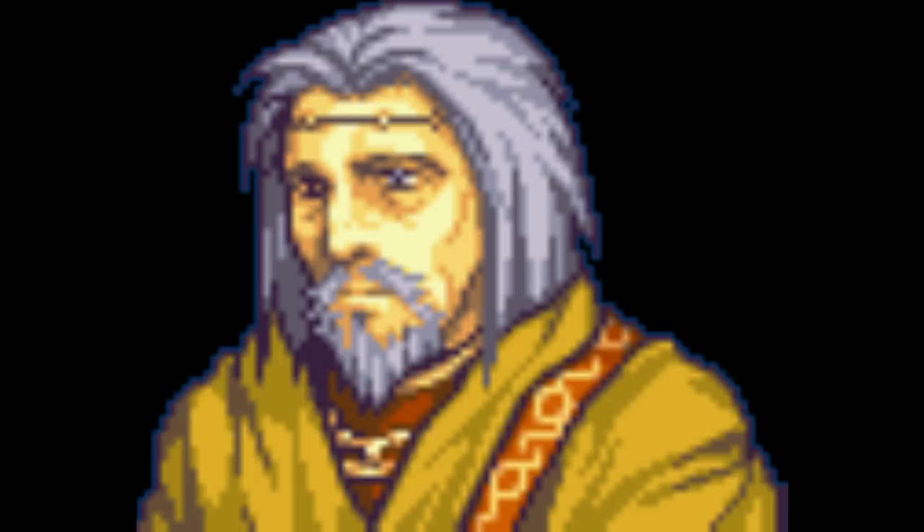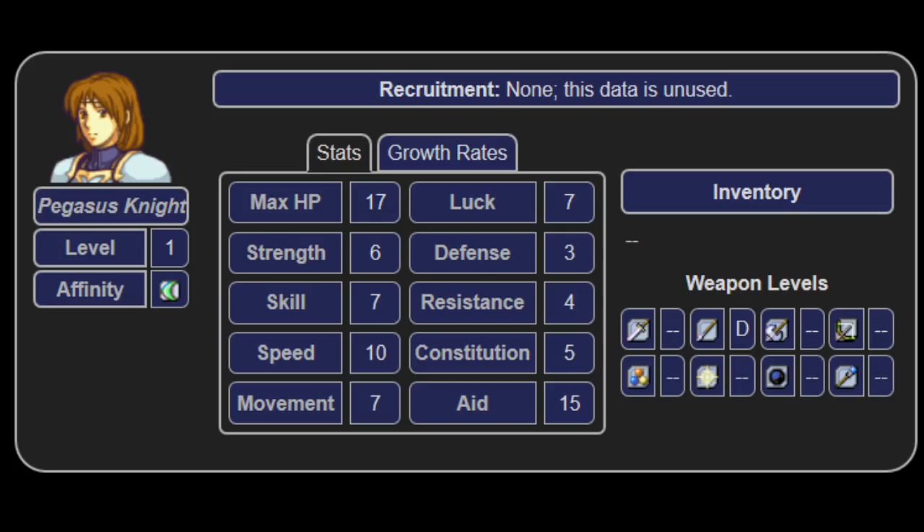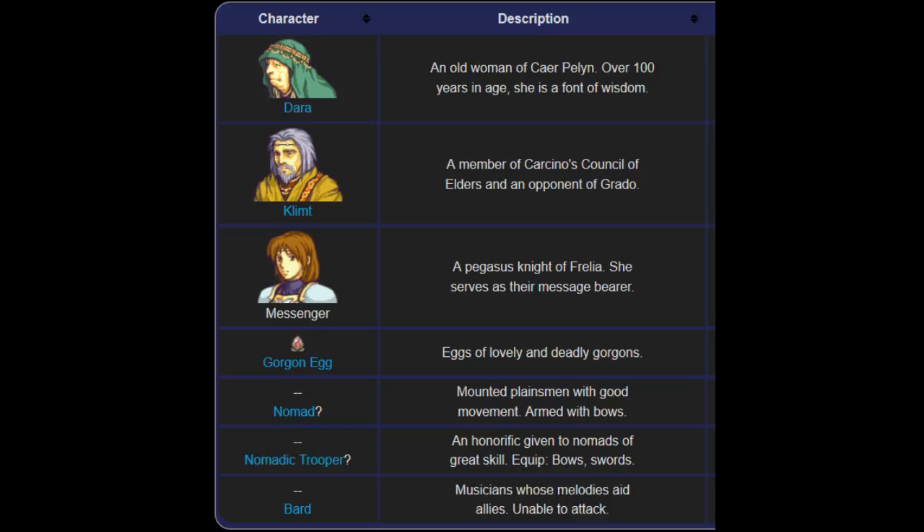Now I knew about those two, but one that I actually didn't know about was that the Frelian Messenger also has unused data, and unlike those two, she does have custom base stats. Maybe she's off having her own adventures separate from the main party. All these characters do have proper profile descriptions programmed in, though you can only see them by hacking since you never get to see their status screens normally. Speaking of profiles you'll never get to see, the Gorgon Egg class has its own fully functional description, which you can't see, and the only reason for that is that you can't view the status screen of a Gorgon Egg. There are also a couple of class descriptions from FE7 that are left over in the game's data, but they don't really mean much here.